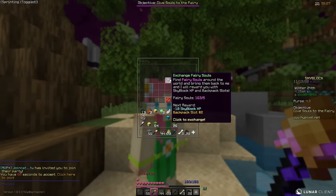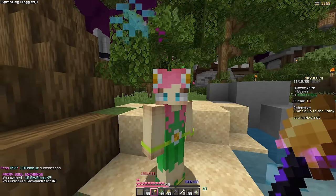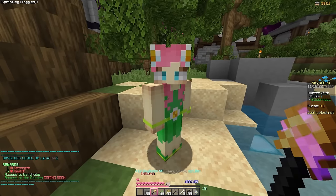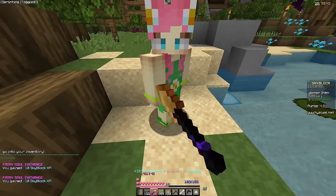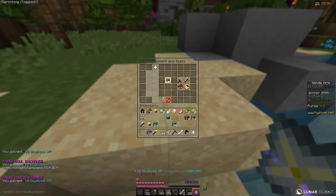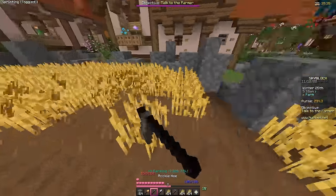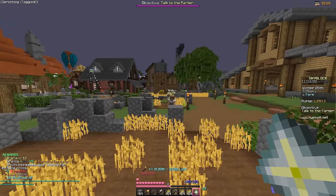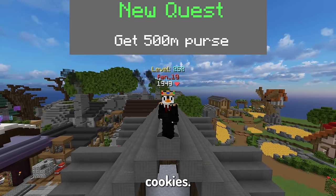After channeling my inner Dio, I claimed 163 facets — this took me like two hours. Level four already, let's go. Level five, level six. We just need one more level. We have 20, and we're 60 away from the bazaar. We're literally seven XP away — we just need this farming level. We finally got the bazaar!